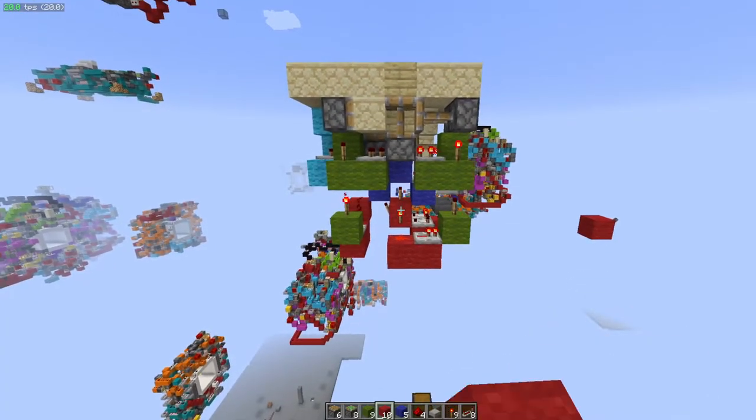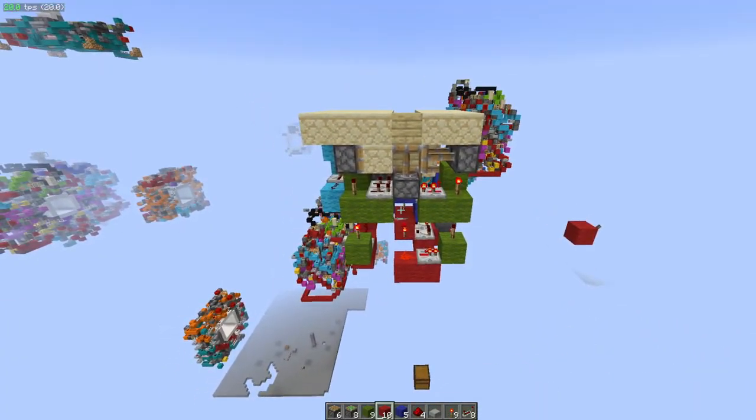What we will be needing for this build is 6 pistons, 8 sticky pistons, 9 green blocks, 10 red blocks, 5 blue wool, 4 redstone dust, 1 half slab of your choice, 9 redstone torches, 8 redstone repeaters, 2 comparators, 28 sandstone or any floor block of your choice, 3 stairs, 2 junk items, 2 hoppers, and 4 light blue wool. This is pretty much the color-coding wool that I used in the build. Let's get right into it.